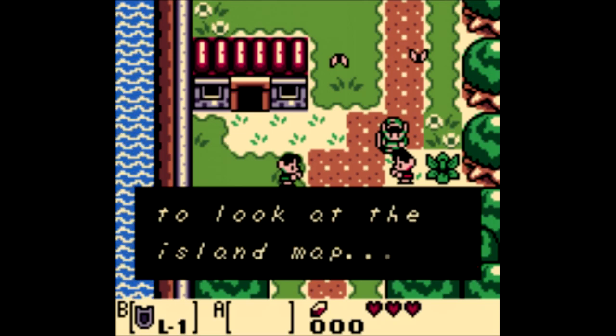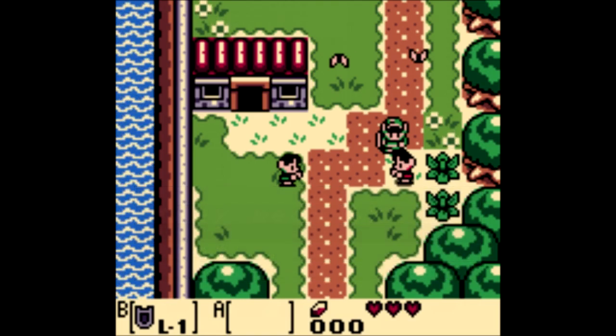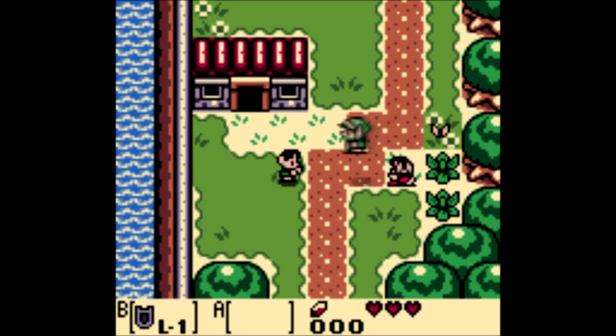I heard that you can press Select to look at the island map, but I don't understand what they mean by that. Let's try it out. There you go — that's the island map so far. We have a whole bunch of question marks and blank spaces, but we know a couple things.